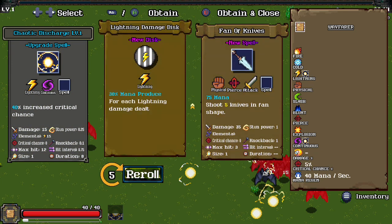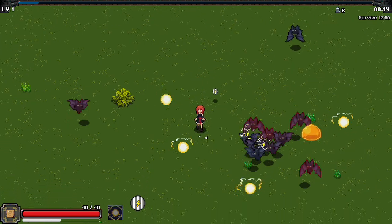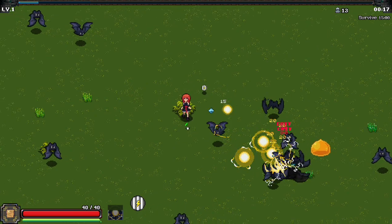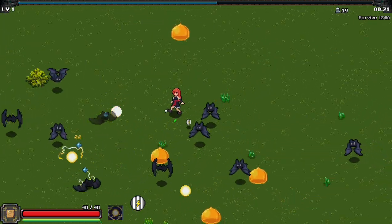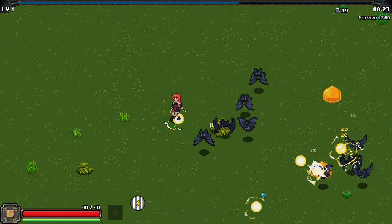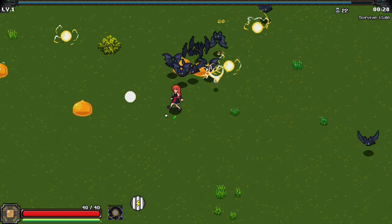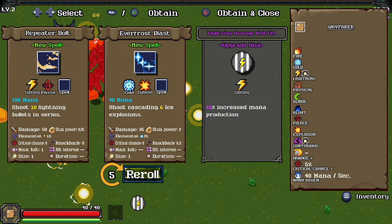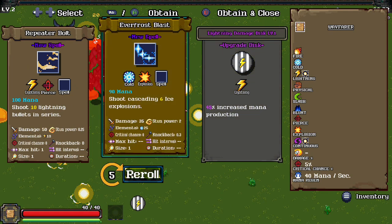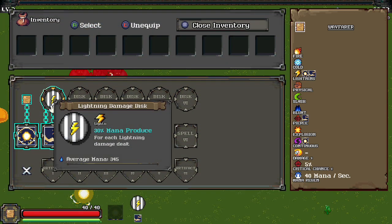Each lightning — 30% mana produced for each lightning damage dealt. Well, I guess we're leaning into lightning again. This is gonna be a much better run. Look at how mobile, how nimble, how quick we are. Thank you so much — I don't know if I said it at the beginning, I'm having an off day — but thank you so much for all the love you guys have been showing on the channel. You all have been just killing it. Shoot 10 lightning bullets in series.